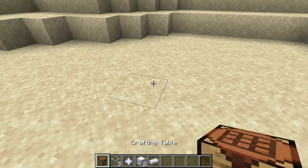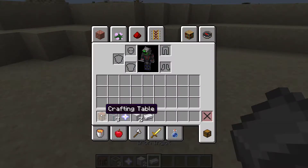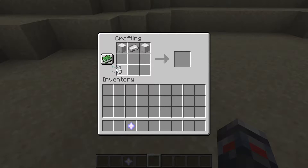You need a crafting table to craft it. Place down your crafting table and move everything out of your slot. You need three glass, one nether star, two blocks of iron, and one iron ingot. Place them in the correct format and you'll get the nanite arc reactor. I'll leave this data pack in the description if you want to download it.